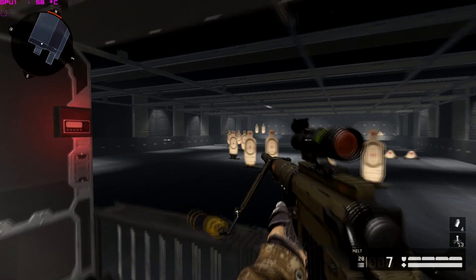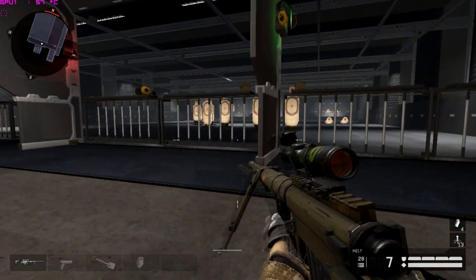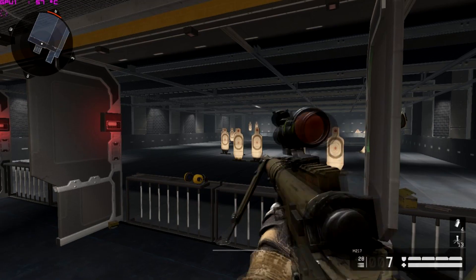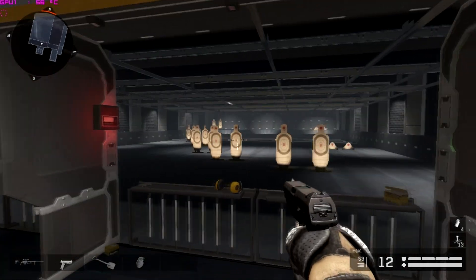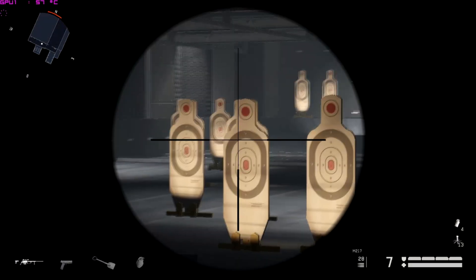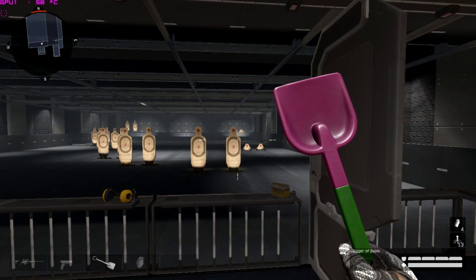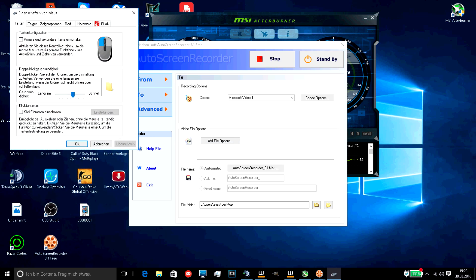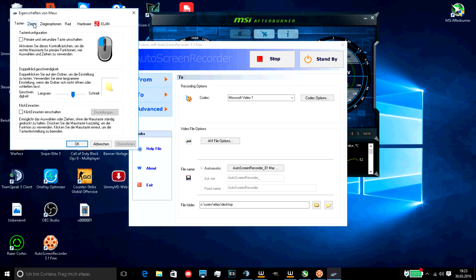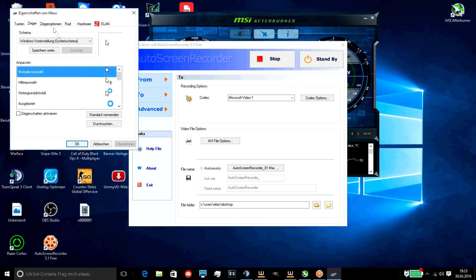Let's get started. So there's one pretty important thing: you have to remove your mouse acceleration. It's pretty easy, but my PC is in German, so I still hope you can see and find where to do this. Just type in 'mouse' here, click on it, and then you have to go to the third field up there — I don't know how it's called in English to be honest, but you should find it.